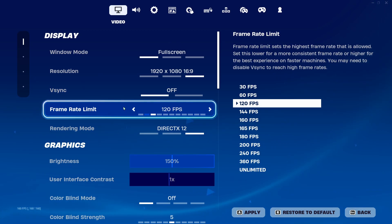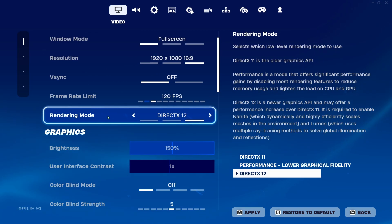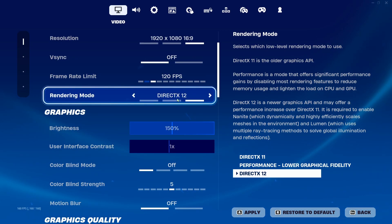For Rendering Mode, when you're done with this video make sure to put it back on Performance Mode for the best performance. DirectX 12 is pretty good FPS-wise, so I would use that if you have a newer GPU over DX11, but if you have an older GPU try DX11 as well.